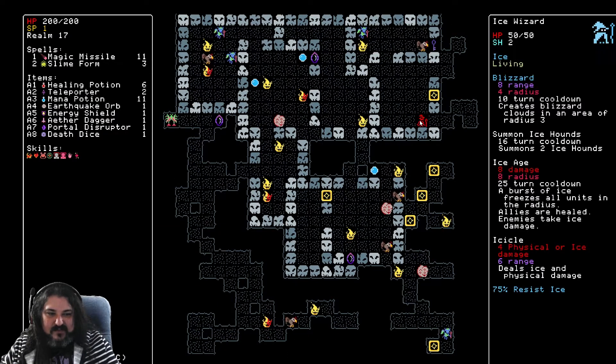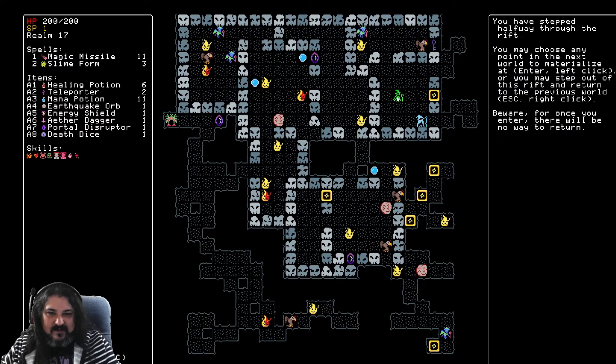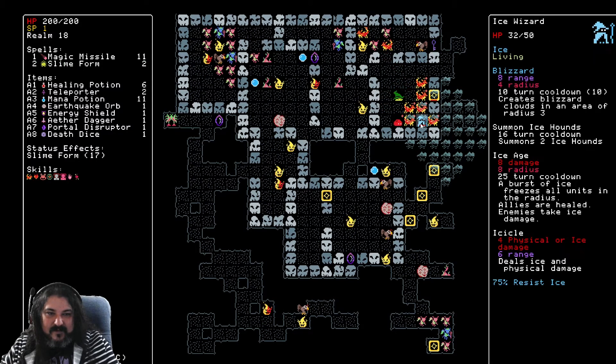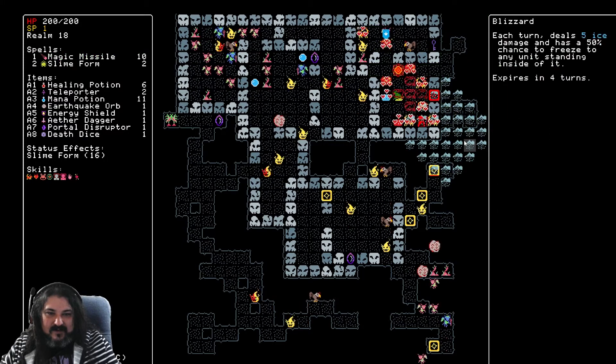Dark or lightning or nature or arcane — for each 50 damage dealt, summon a butterfly. Something from my secondary spell. Before I jump in there, pop into magic missile: shield burn and range — I'm now done upgrading that. Now I can just melt shields with one shot.